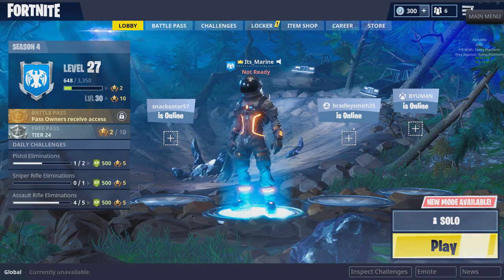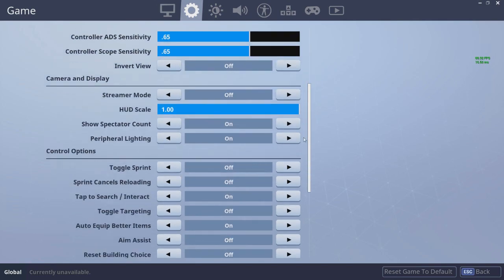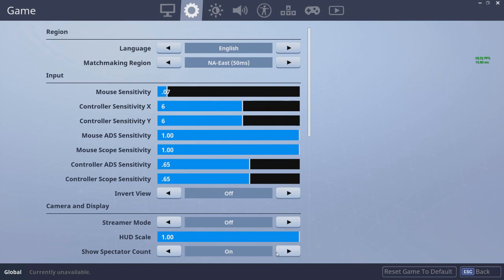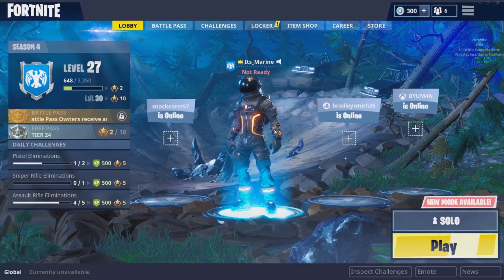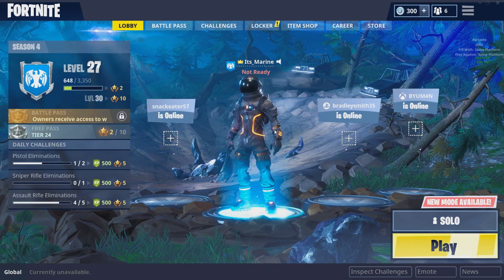What you're gonna do is go to settings, then in-game settings, scroll all the way down, and ShadowPlay highlights will be turned off. I don't know why the update turned it off, but that's what mine was when I checked it. Enable ShadowPlay highlights, apply, run your game, get a kill — probably win, because all of y'all are better than me — and see how that works for you.